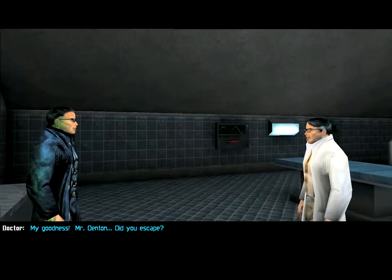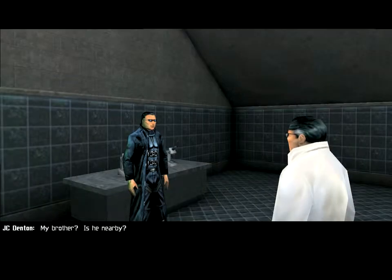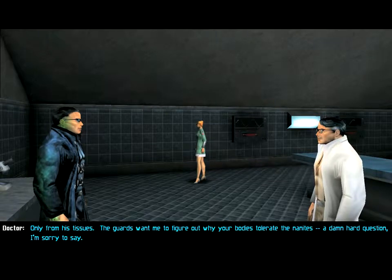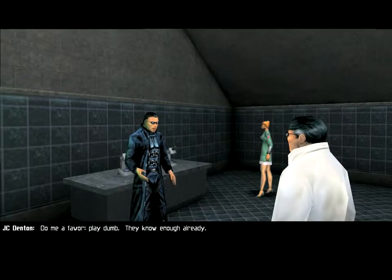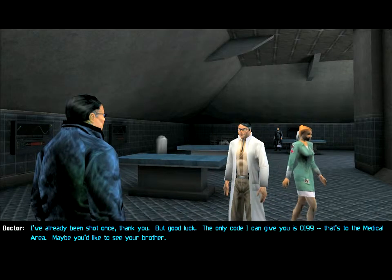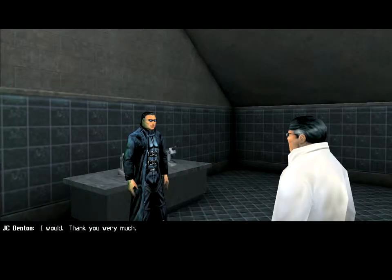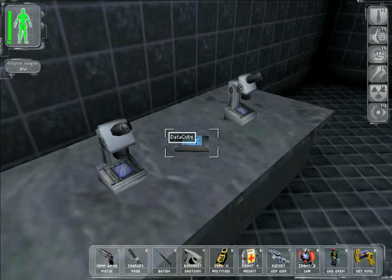Mr. Denton, did you escape? Yeah — how do you know who I am? I'm a prisoner too. I have cells from your body in culture — your brother's too. Is he nearby? They have him in the medical area. I can show you the skill switch functionality. Do you know Paul? Only from his tissues. The guards want me to figure out why your bodies tolerate the nanites — a damn hard question. Play dumb; they know enough already. Maybe you can slip out when I open the main doors. The only code I can give you is 0199 — that's to the medical area. Maybe you'd like to see your brother. Basically he just gave us the code to the medical area, but the guards have already opened that.